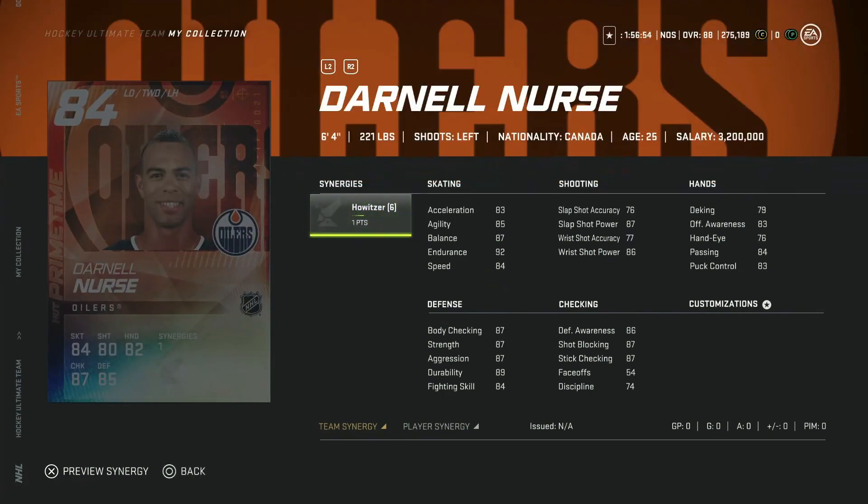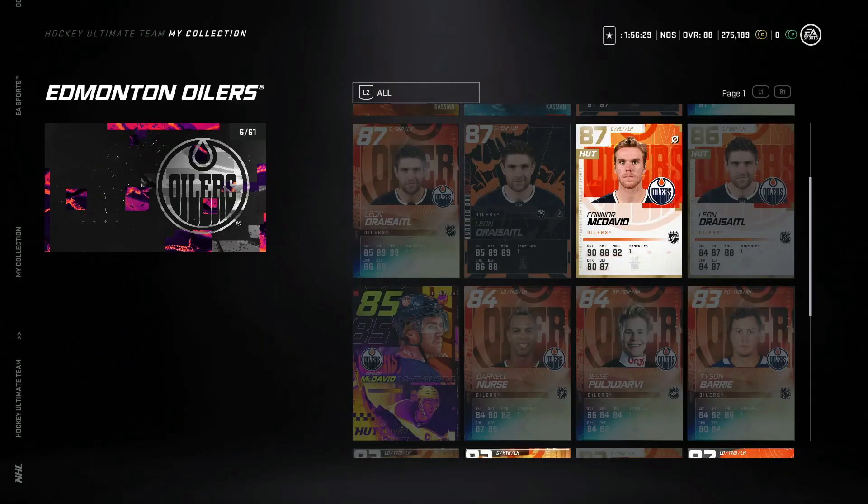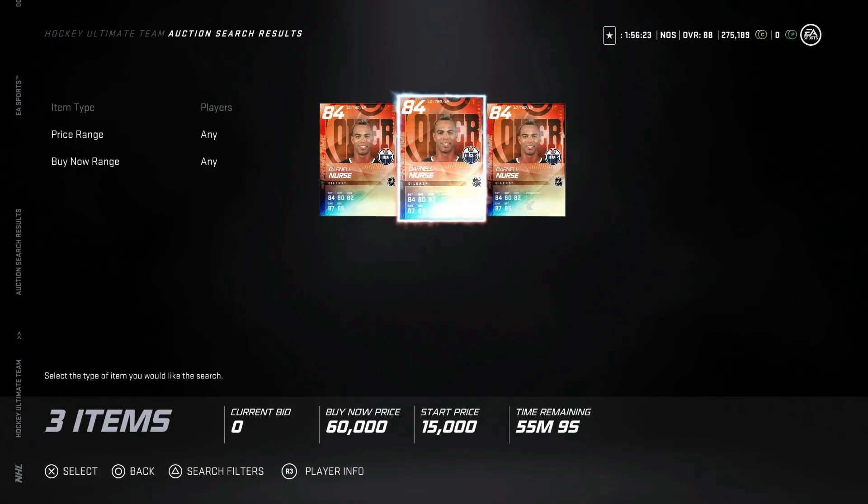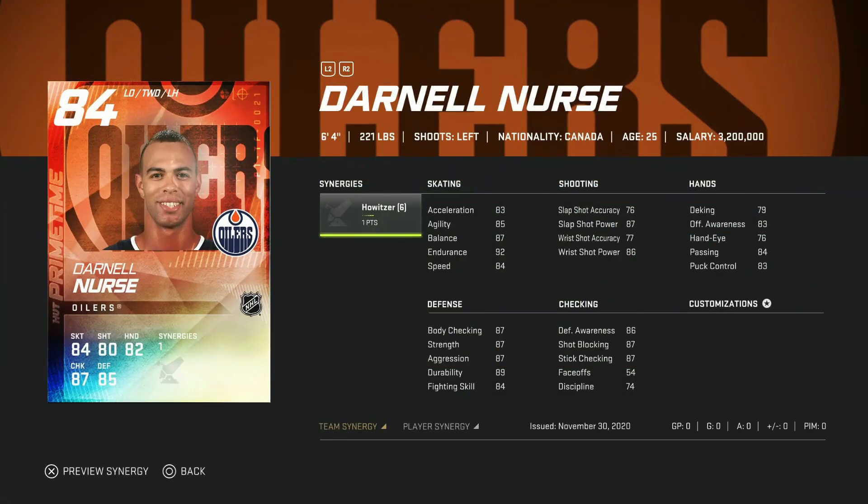Then we've got the 84 Darnell Nurse with the howitzer synergy, making him extremely useful — that would boost his speed all the way up to 87 before distributor, so 90, at six foot four. His shot would be 90 as well but accuracy is going to be a mess and hand stats are rough too. Passing is 84, stick checking and defensive awareness at 87 and 86, and 87 body checking on a six-four frame is extremely usable. I'm curious what he'd go for — I wouldn't pay 60k, but if he gets to around 35k this is definitely a usable card for anyone looking for a mid-tier left-handed defenseman.